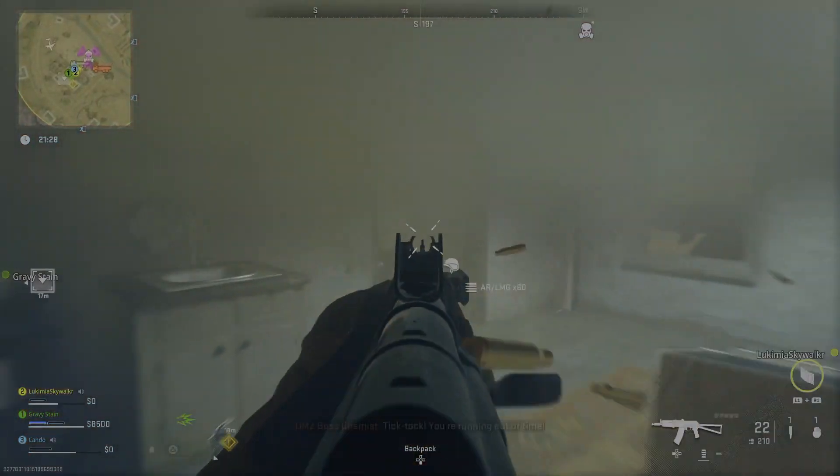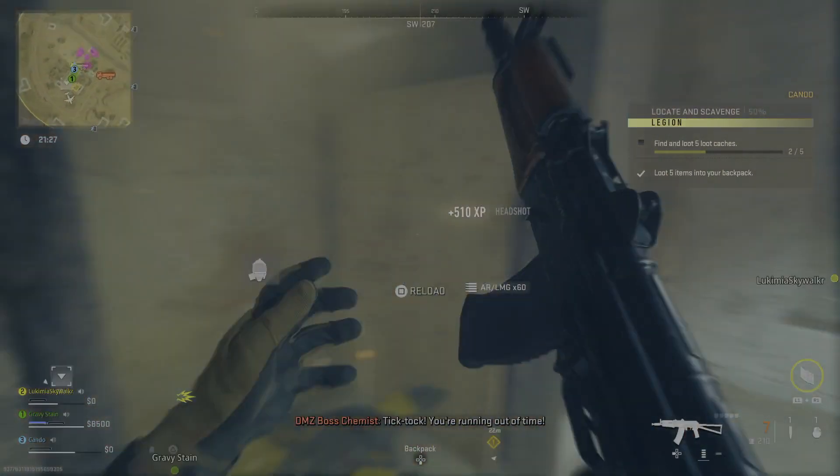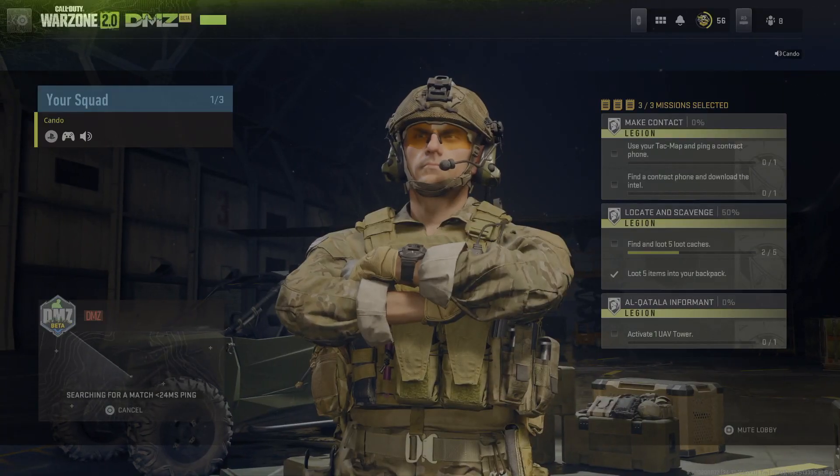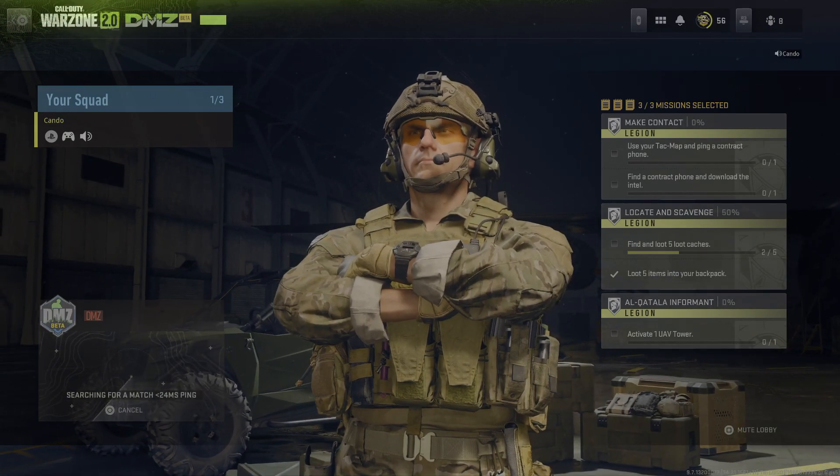I found the chemist, he's right here. I'm gonna kill him. Nice, we got it boys, we got it, we killed him. Let's go, boss down, let's get it. Yes, I killed the chemist, unlocked the DMZ Contraband M13B.